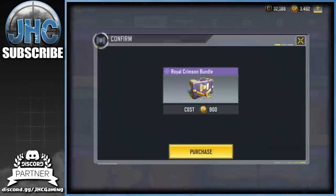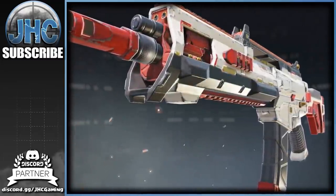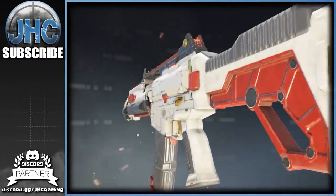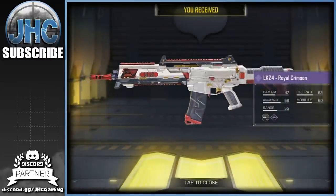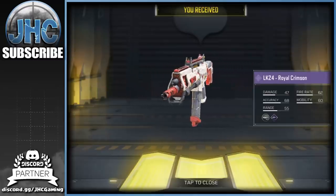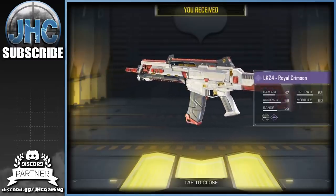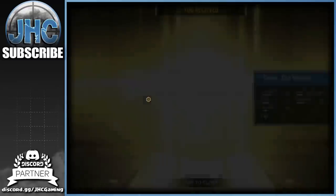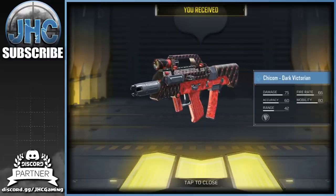Let's go in the store. We're gonna start with the bundle — that beautiful LK24 Royal Crimson, a beautiful weapon guys. Let me know in the comments how you like it. I don't even remember how we got it originally — was it a client crate in Season 2 or something? And what about that Dark Victorian cheek? I'm not sure if it was available outside the bundles.